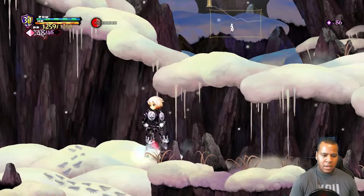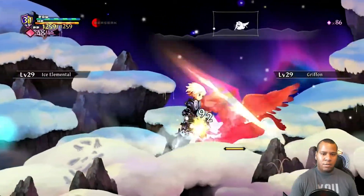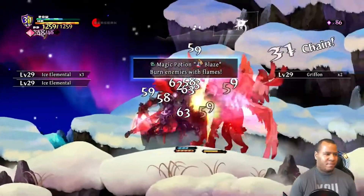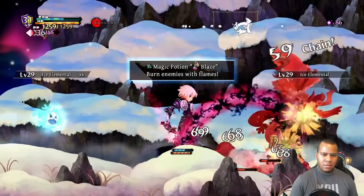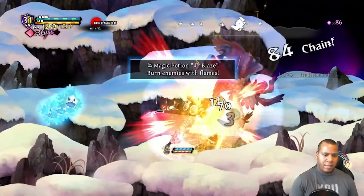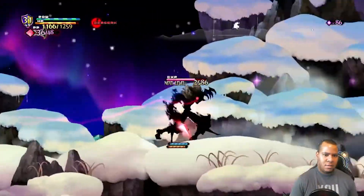You go in, you drop down, and you can move stages. It is a battle — we're not ready for that at all, but that's fine. We make quick work of these guys, and the little spirits are backing them up too.